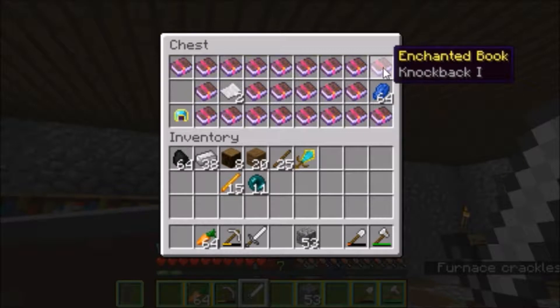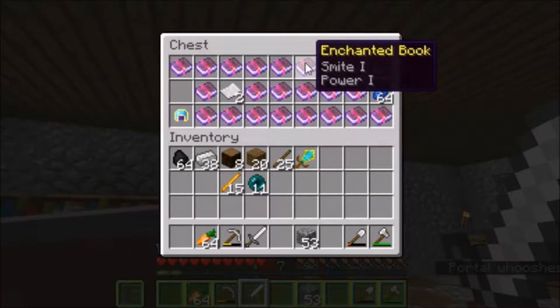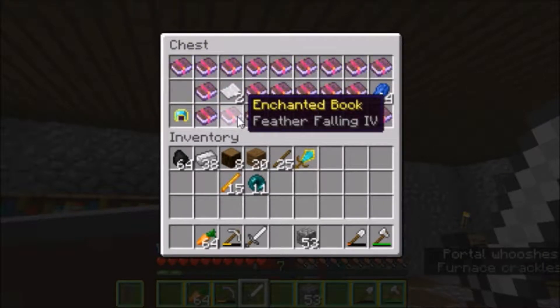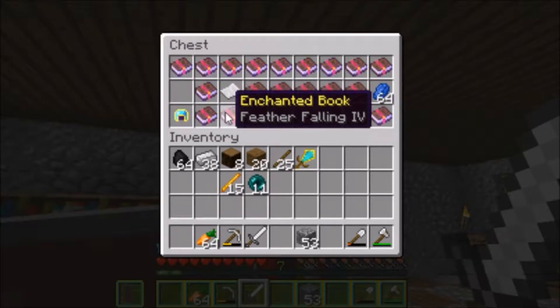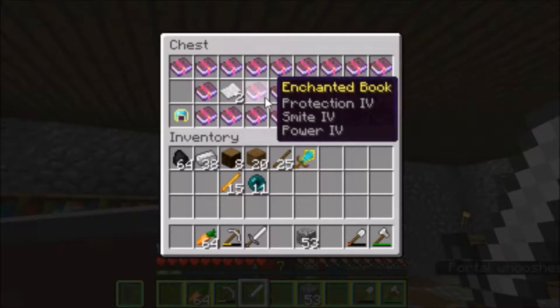I can go without Sweeping Edge and Knockback — that's fine. I can handle having just the main enchantments. I also have books like Aqua Affinity and Feather Falling 4. I don't know if you can get Feather Falling 5, but I've been working towards testing that. There's gonna be one more episode until we go fight the Ender Dragon, which is going to be insane. Before we fight the Ender Dragon, I want to finish all this preparing with enchantments, because I have so many enchanted books — it's unbelievable.